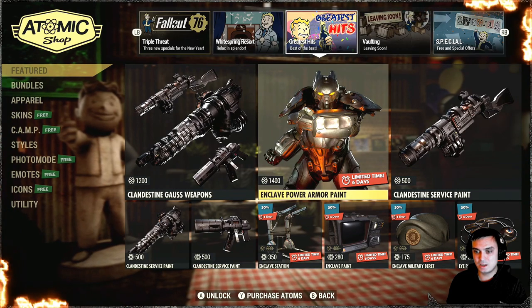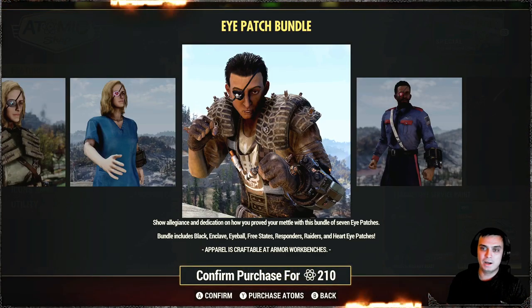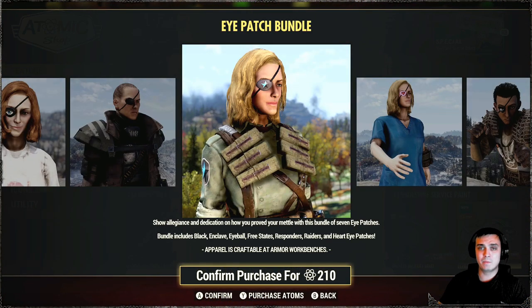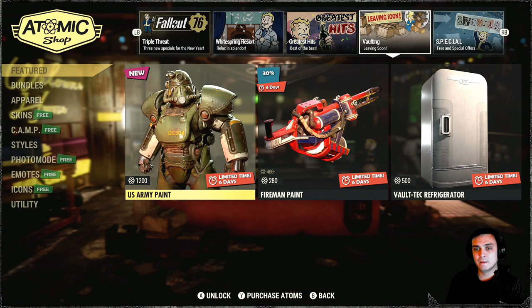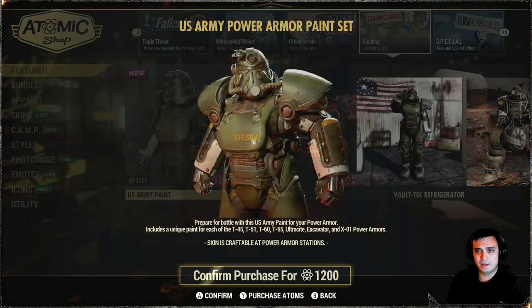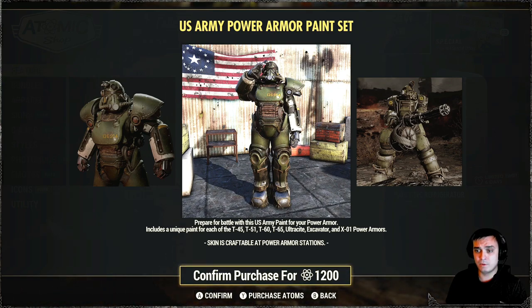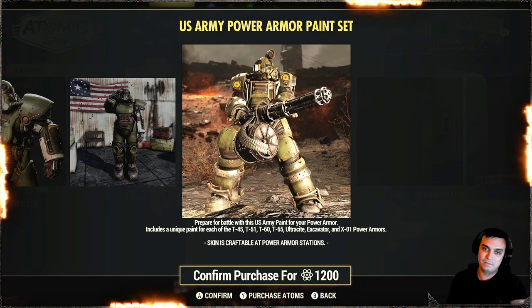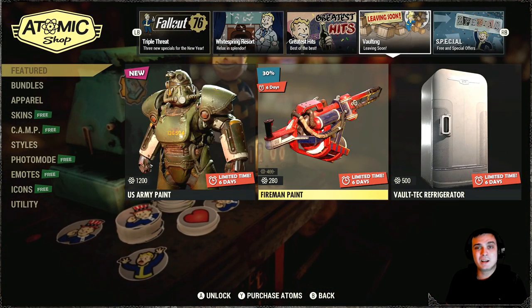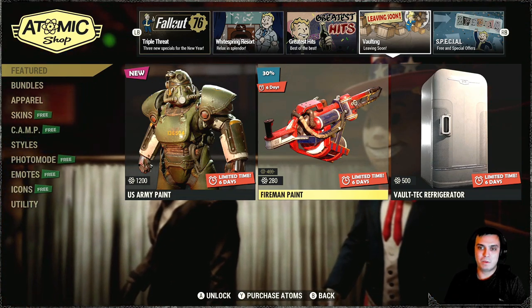We got the Enclave skin and some items over here. The Eyepatch - a lot of people have been asking about this before, and it's back. It's actually pretty cool to have, especially if you like making different types of outfit combos. Definitely something you want to grab - it's a low price and you get like nine of them if I remember correctly. US Army paint - I'm not going to get it. It works with T-45, T-51, T-60, T-65, Ultracite, Excavator, and X01. But the Power Armor doesn't even change its look - it just gets painted green with a little bit of writing. Not for me, but maybe if you're making a military-focused camp, this would be something you'd like to have.